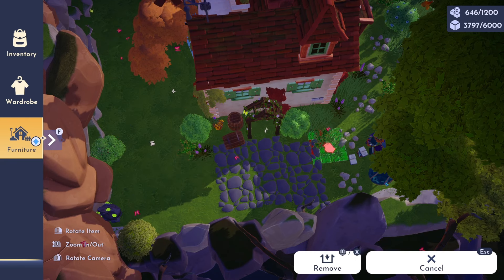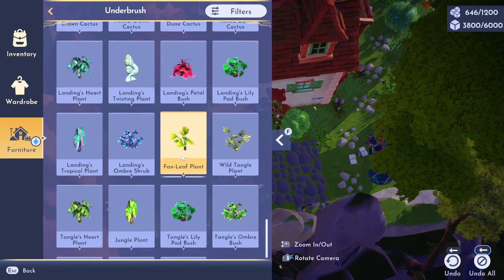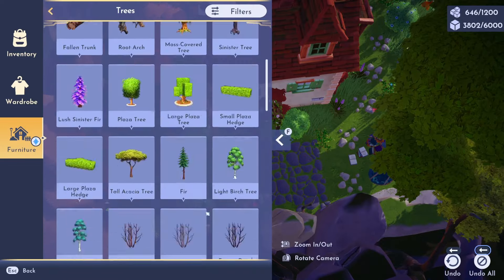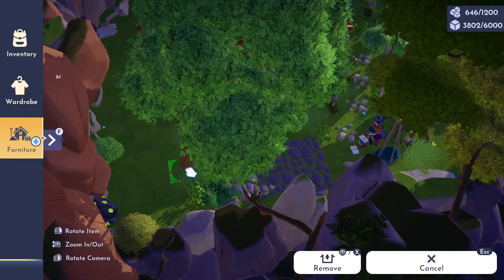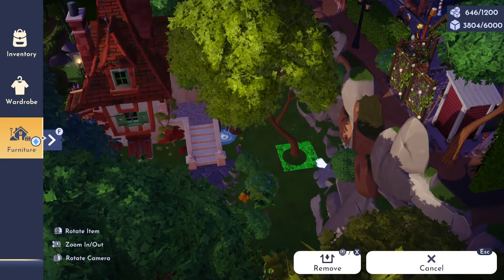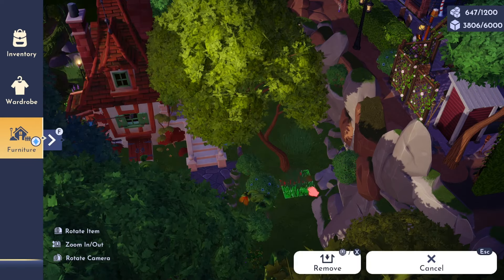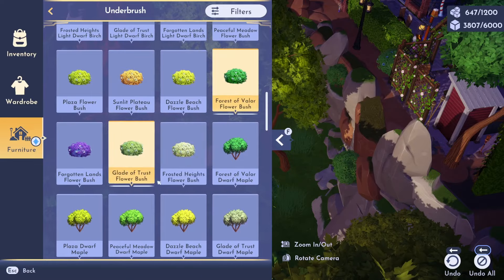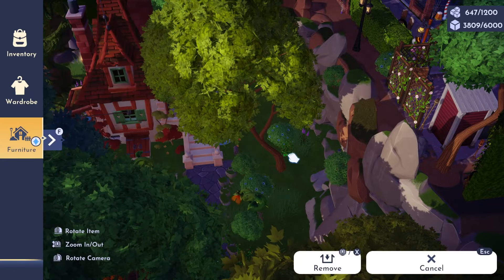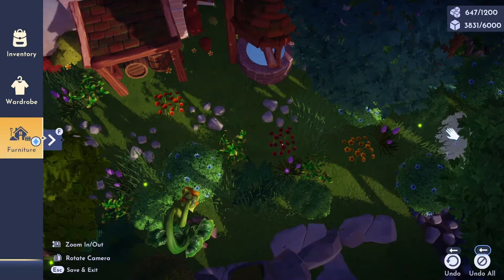To complete the build, I went through the entire area and added a variety of bushes, plants, and grasses. While I was doing this, I stopped several times and ran through just to make sure I could easily navigate the area. One thing I've learned as I've decorated more and more in the game is that if I can't easily walk through the area, I'm going to end up hating the design no matter how beautiful it is. After that, I added in some flowers from the Forgotten Lands and the Forest of Valor to add some color into the design.